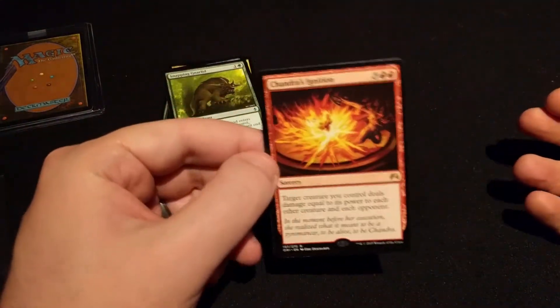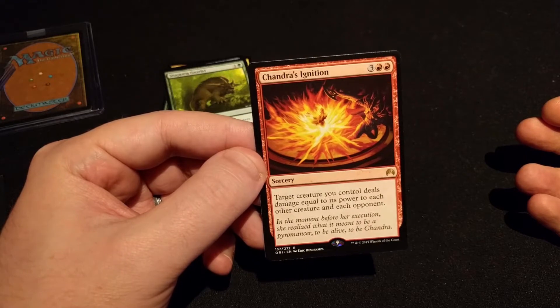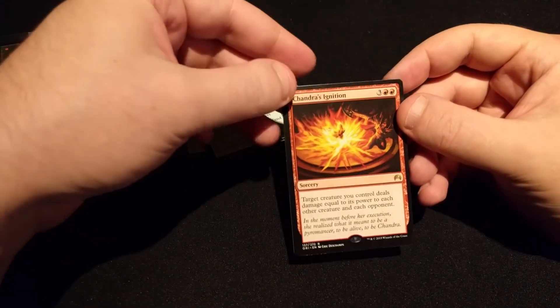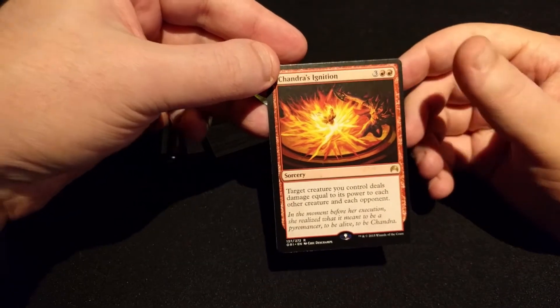And the rare is Chandra's Ignition, which is the 'blow up a creature to do damage to everyone else' card — three and T red. Target creature deals damage equal to its power to each other creature and each opponent.